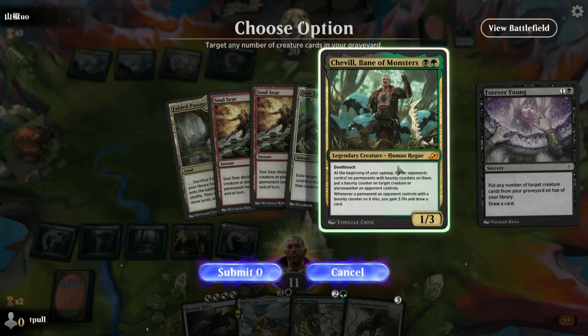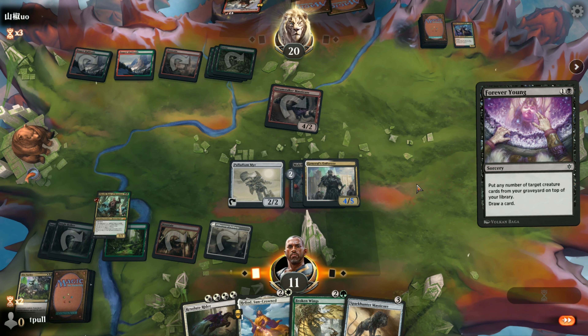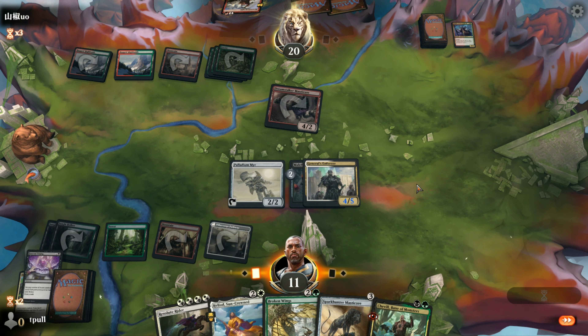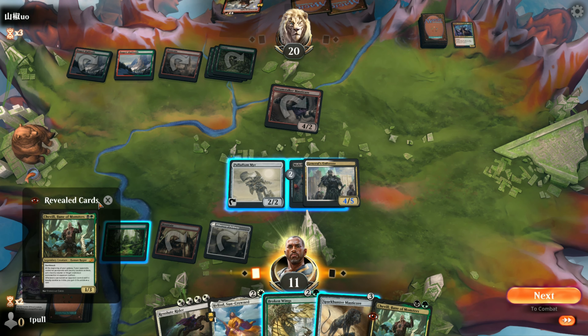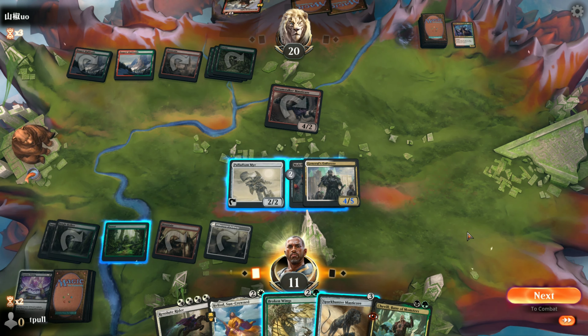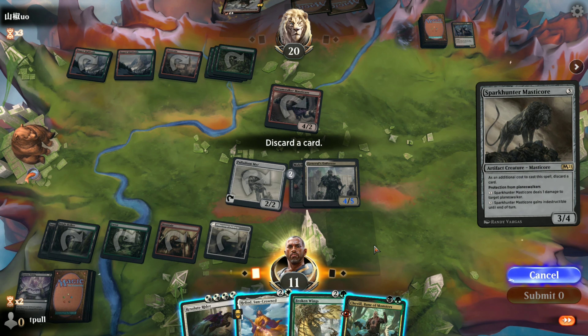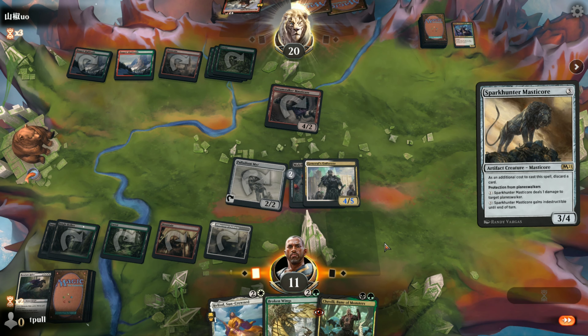Let's use Forever Young now and put Chevill on top. Not only does he go on top, we get to draw him - but we don't get to cast him this turn. We could get Masticore down here, and we'll discard the Resolute Rider for it.